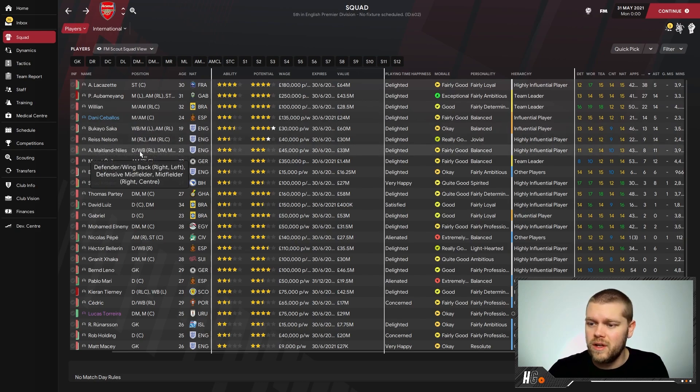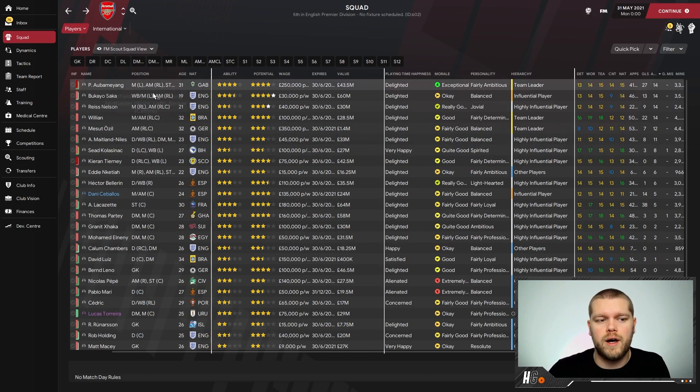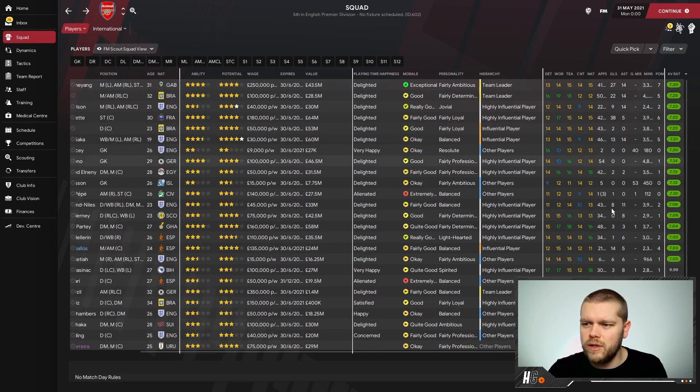Looking at the squad: Leno made the most appearances, followed by Mesut Ozil with 53 appearances, Willian and Thomas Partey also up there. In terms of goals, Lacazette tops with 38, Aubameyang with 27. Willian got 22 goals, Ceballos 14, Saka 13, Nelson 9, Maitland-Niles 8 — Jesus — Ozil 7 and Nketiah chipping in with 6. There is an absolute plethora of goals in this team. In assists, Aubameyang, Saka, Reiss Nelson and Willian all on 14, plus 12 for Ozil, 11 for Maitland-Niles and 8 for Kolasinac and Tierney.